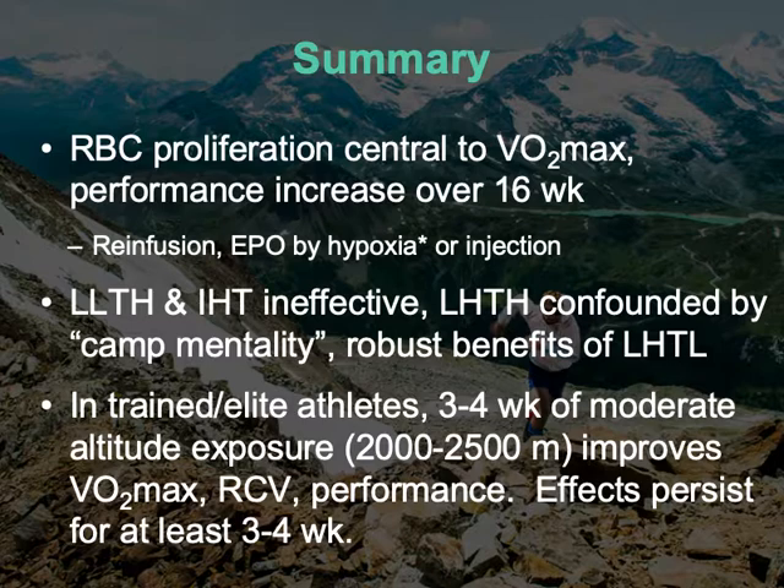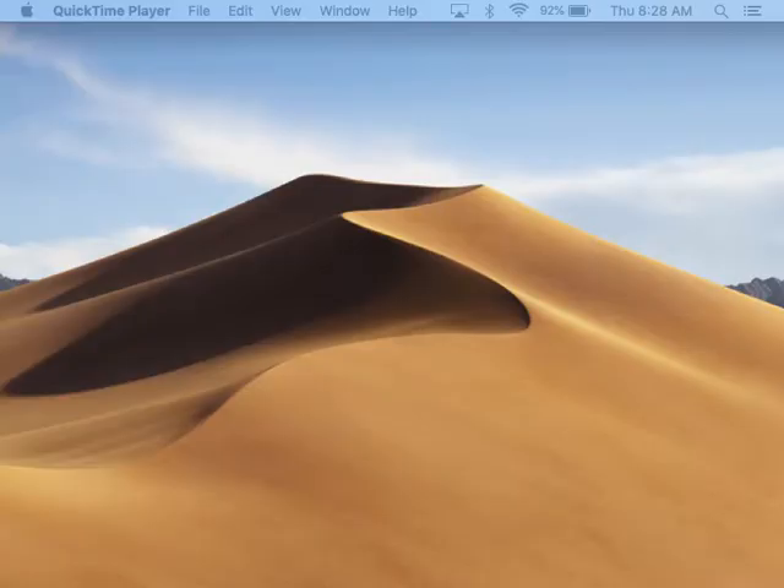There's not a whole lot of information or substantiation of the non-hematological model — that improved buffering and improved efficiency are responsible. They seem to be cherry-picking data points to explain some controversial situations on that side of the coin. Any questions about this before we do the complete opposite?